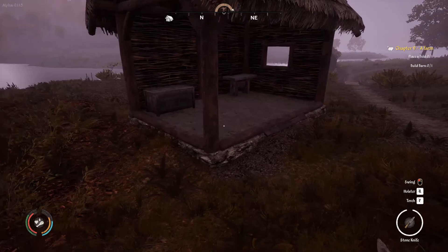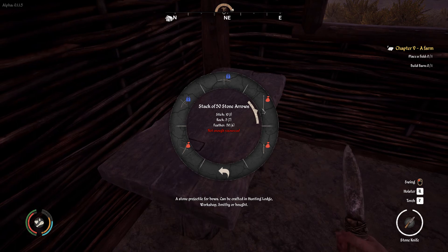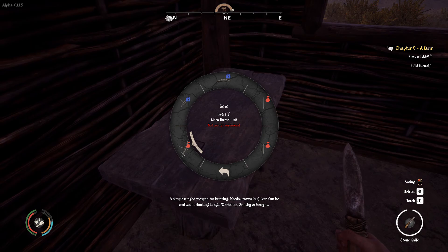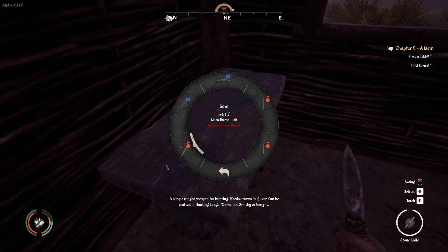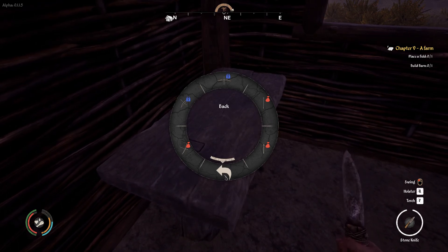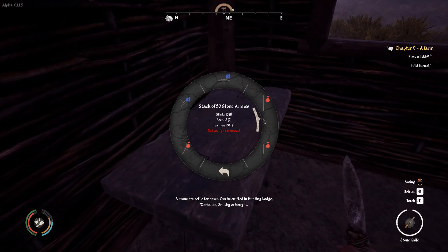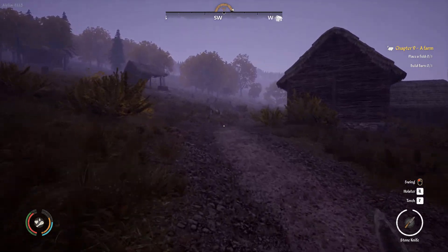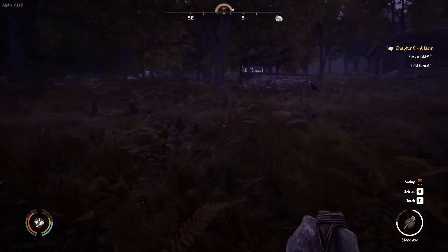We have feathers over in that box. Going over to archery — we need 50 feathers and 10 stone. We also need linen thread for the bow, which seems quite reasonable. Now let's see if we can sleep, then we'll approach winter with open arms. I just need to cut down a tree — I need some firewood before winter kicks off.